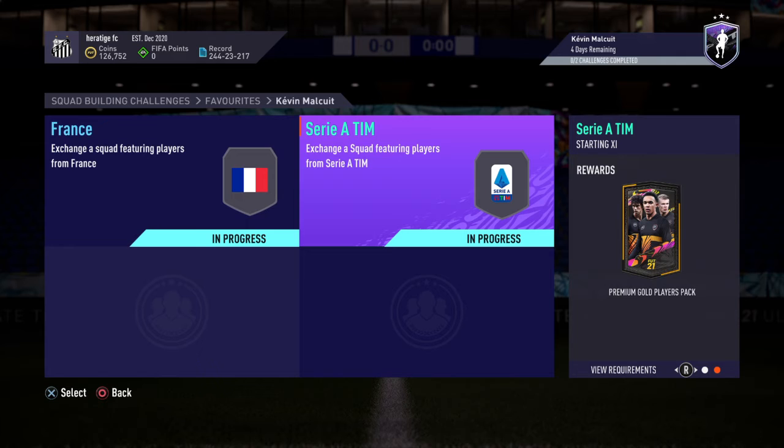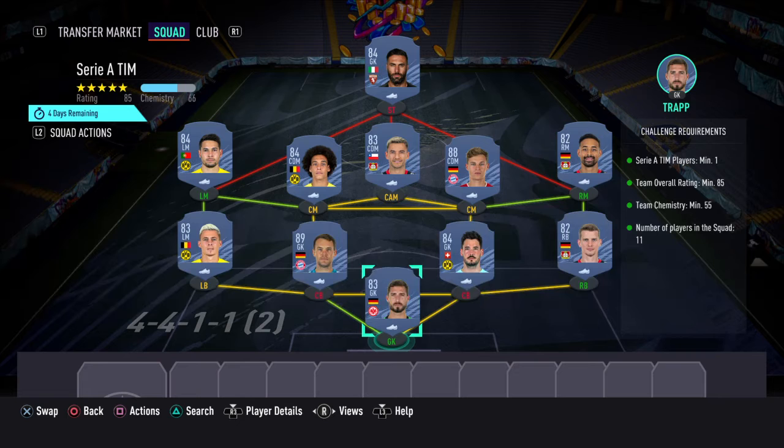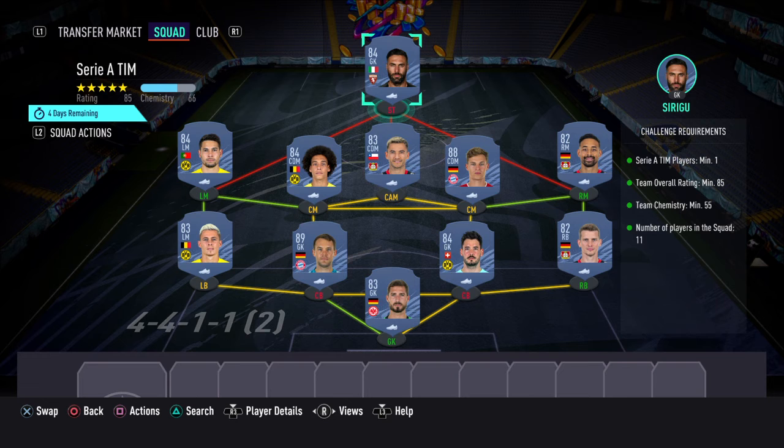The next one is an 85-rated squad — two packs, a 25k pack and around a 20k pack, so not too bad packs. This one costs 180k. We've got Trapping in goal, right back we've got Bender, two centre backs we've got Berkey and Neuer, left back we've got Hazard, Belarabi at right mid, two centre mids we've got Kimmich and Witzel, Guerrero at left mid, CAM we've got Aranguiz, and then striker we've got Sirigo as our Serie A player. So 180k for that one, 90k for the other one, 270k in total.